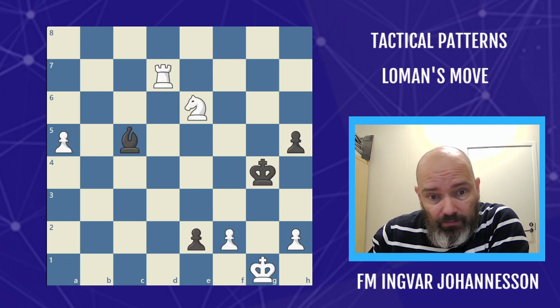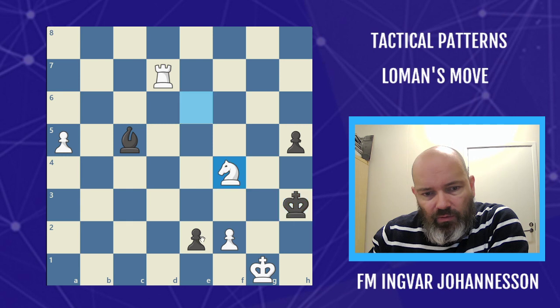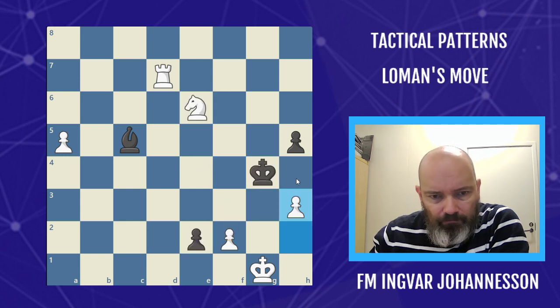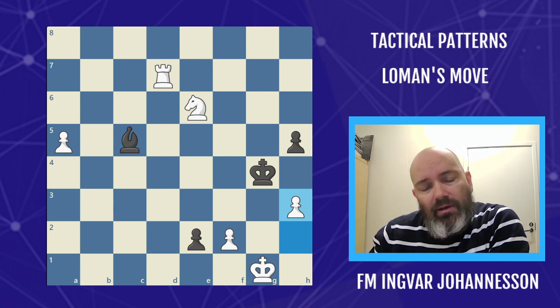Let's have a look at another example. It looks like white is in huge trouble — this pawn is about to queen — but there is a way. White plays h3 check. If black takes the knight, a check picks up the pawn.